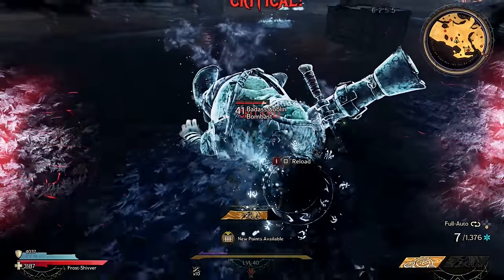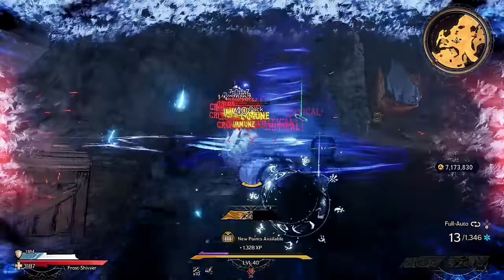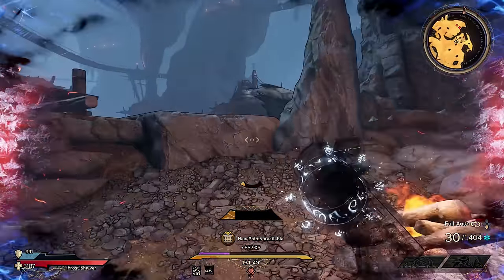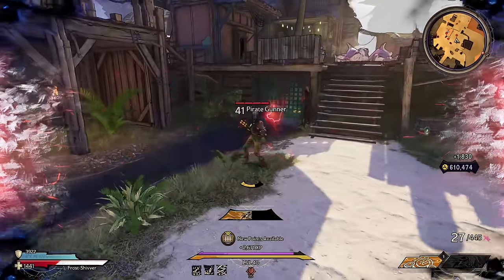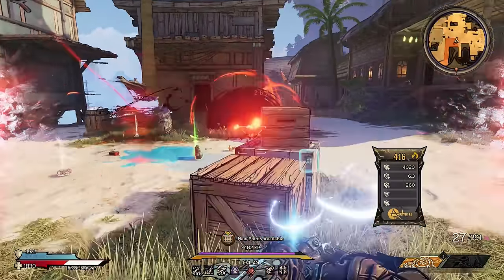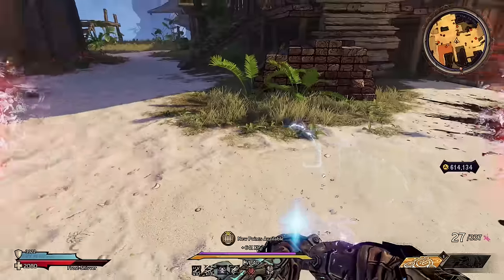Hey, what's going on people, it's SGZ here from the Spartan Game Zone and in this video I'll be counting down the top 10 weapons in the whole of Tiny Tina's Wonderlands. Whether these guns glisten orange or not, it doesn't matter because they all deal legendary amounts of damage. I'll be letting you know how you can obtain each gun, explain what they do, and give you tips on maximizing their power.